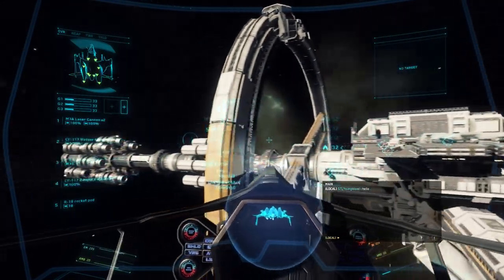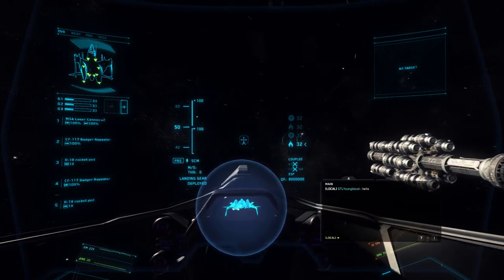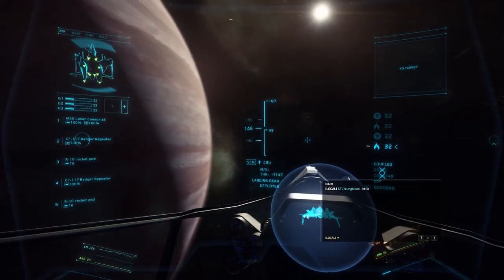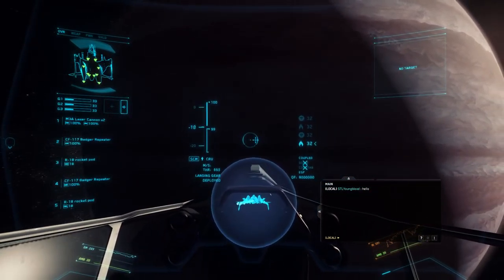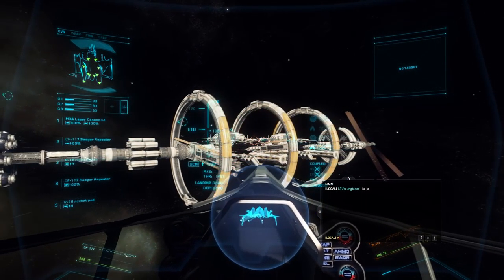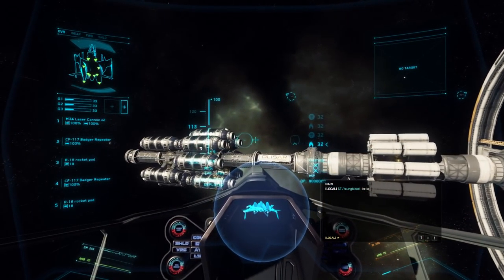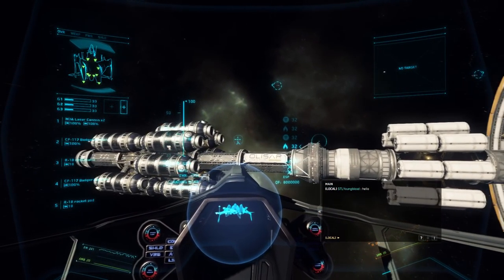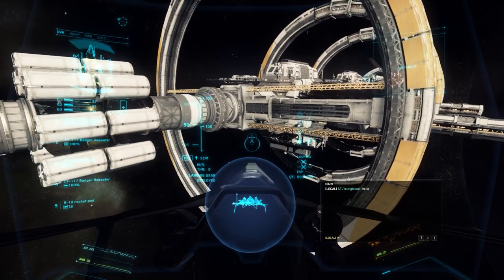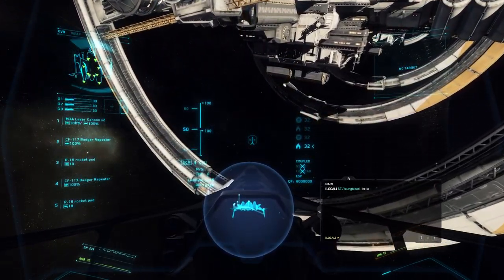SCM is your standard travel mode for short ranges. If you drop back down to Precision, just throttle down and press V to drop into that mode. But if you're looking for even more speed, you have Cruise — press V from SCM to jump up into it. You'll notice speeds increasing drastically, with top speeds over a thousand meters per second depending on your ship. This is used to get from point A to point B when you're not using your quantum drive.